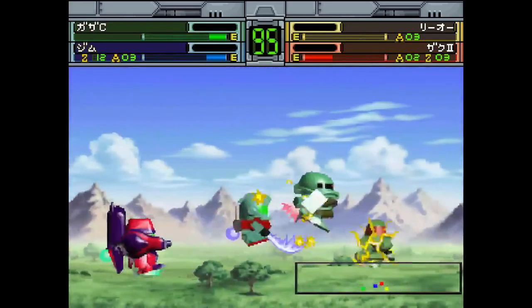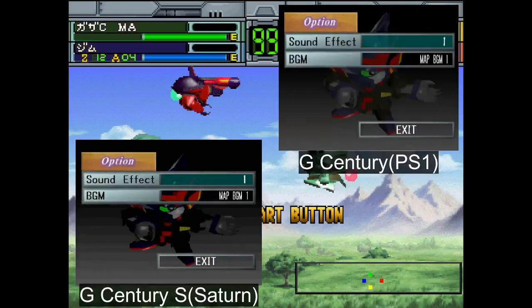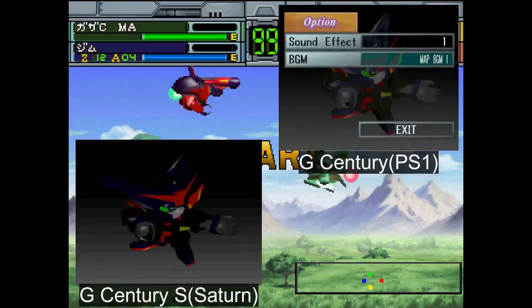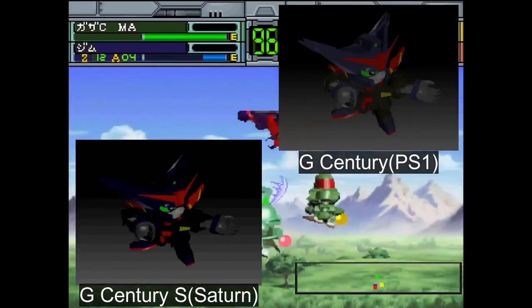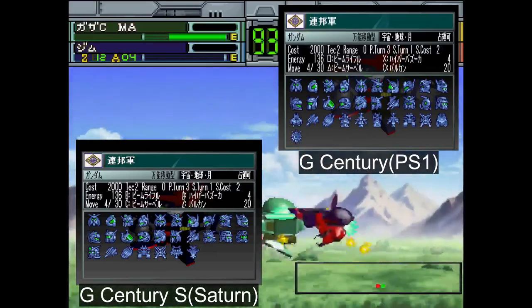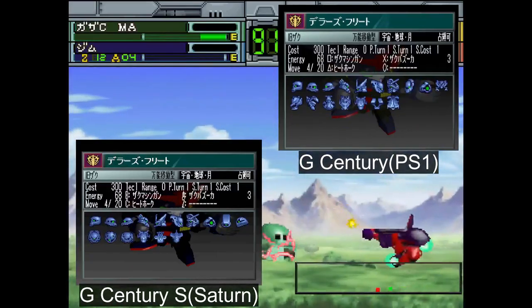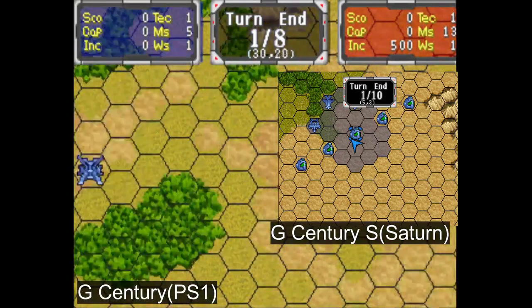Both ports are very similar in this regard, save for some slight visual differences, such as the menu background on the PS1 port being a gradient as opposed to the more pixelized color transition on the Saturn, or the general menu and grid sprite look. Then again, the latter might have been the result of me not messing with the emulation settings. Regardless, the Saturn port has those sprites look much sharper.